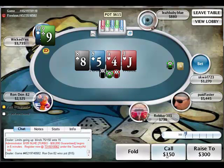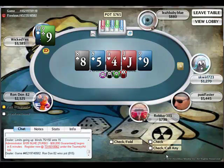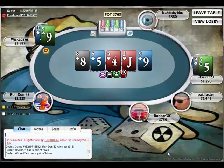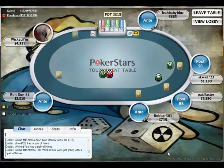10-9 on the button here. I wind up with a pair of 9s on the river — I was hoping for my straight, didn't get it. He checks, I check back. All he has is a pair of 5s, so I take that one down.